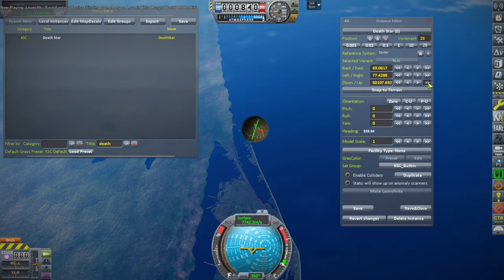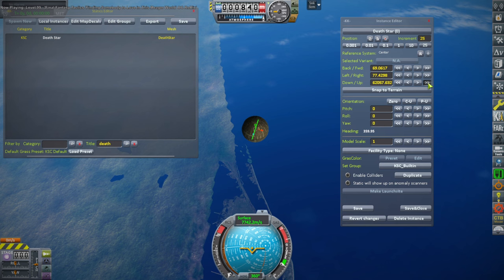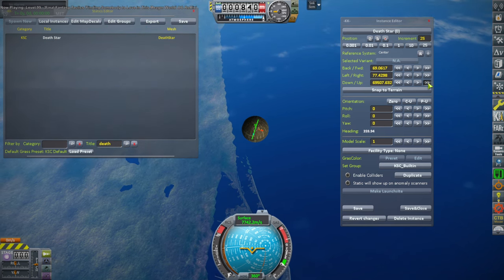Turning it into a moon has its own limitations - we can't have some of the high definition things on the surface, the greebles don't work quite the same way, we have to have a height map. It's a totally different thing to create a moon. Here I am dragging it up in Kerbal Constructs, seeing what we can get away with. I scaled it up to 100 times so it's the full Death Star size, using the model scale in Kerbal Constructs. Tried to set it up high at 400 kilometers above the surface. When I saved and closed it all went black - it brought us back to the dead craft state from after the previous explosion.